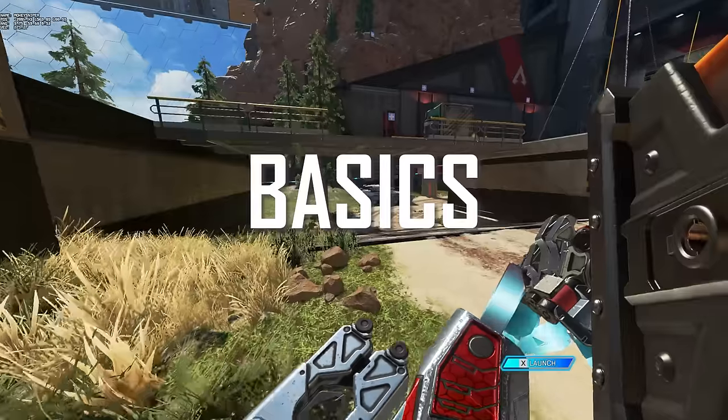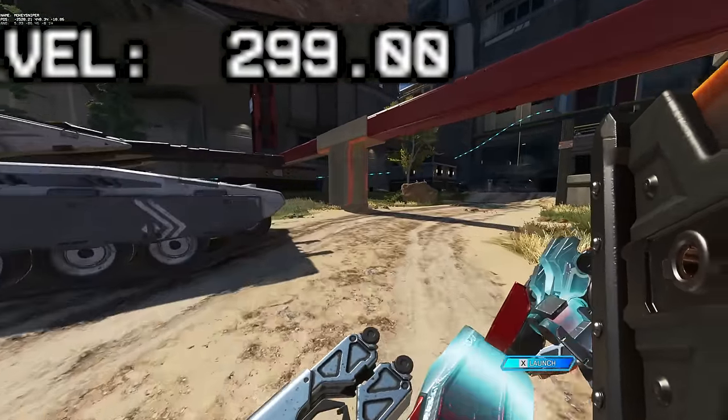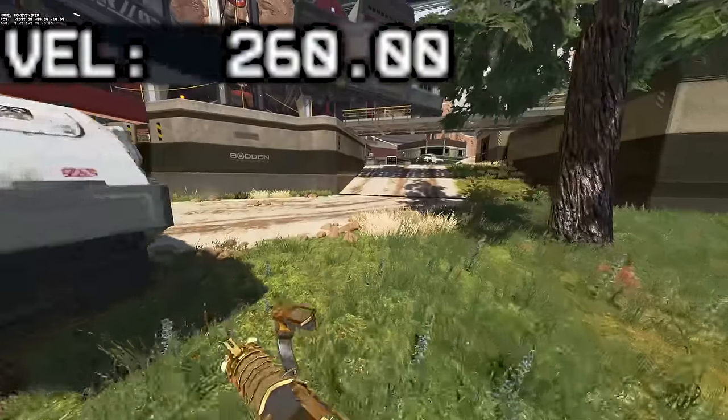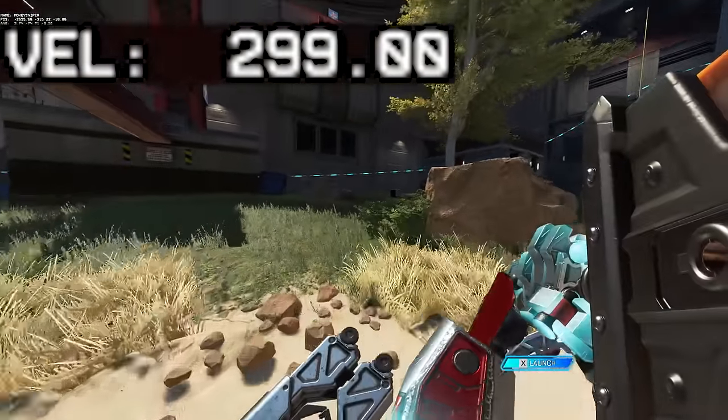Running with the sword out gives you full holstered sprint speed. This is the first item of any kind that works like that — any other grenade, survival item, or weapon limits you to 260 when you have it out. So don't bother holstering the sword; you can just always have it out and ready.